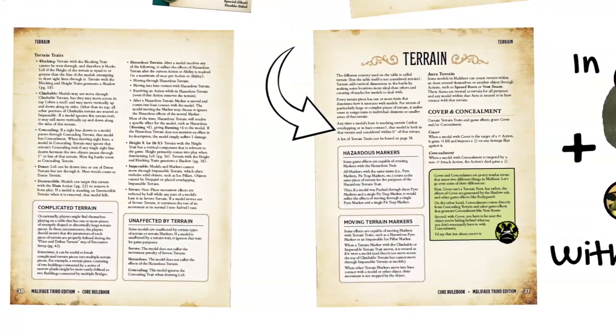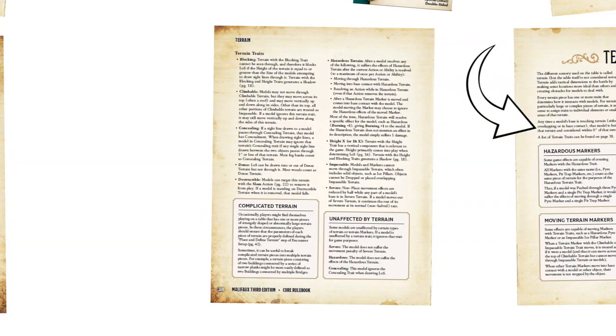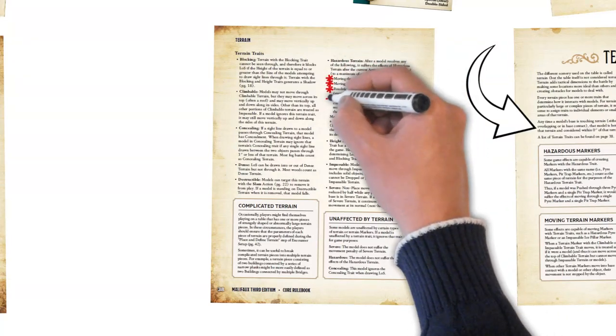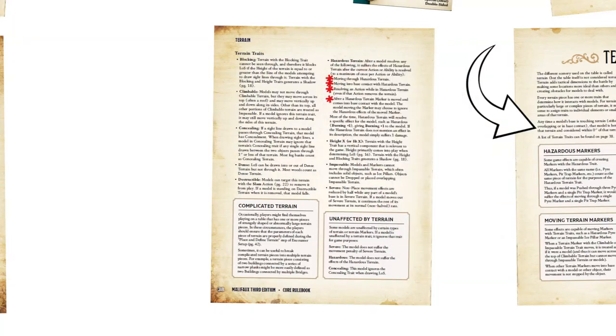The updated rules for hazardous terrain on page 38 clarify when its effects take place. Before, it said the effects were felt after a model resolved an action. Now there's a list which includes moving through or into base contact with the terrain, and resolving an action while in the terrain, even if that action removes the terrain. It also says the effects are resolved if the hazardous terrain marker is moved and comes into contact with a new model, but the model moving the marker may choose to ignore those effects.